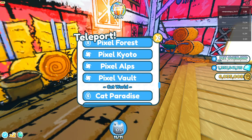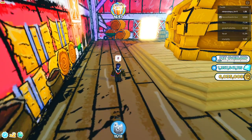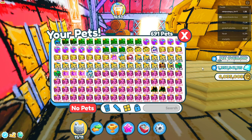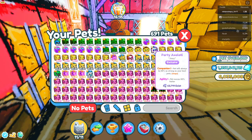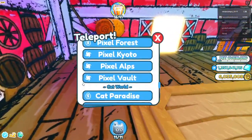Hello guys, in today's video we are going to be opening up 12 update hype gifts. Well, I mean that's a little bit clickbaity because we're only opening up 11, because we already have a party axolotl. Oh my gosh, 63,000 of them exist already.